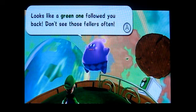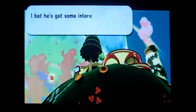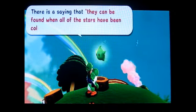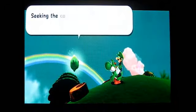Looks like a green one followed you back. Don't see those fellers often. I bet he's got some interesting stories to tell. Why don't you go say hello? We're going to do that really fast because this is actually a very important part of the game. Come on Yoshi, let's let Yoshi join us. Infinite Flutter for the win. Let's go see what this Luma has to say. Seeking the cosmic jewels has been our lifelong pursuit - they're saying that they can be found when all the stars have been collected. So that's actually a hint to what happens next after you get all the stars. Thanks for watching this episode of Let's Play Mario Galaxy 2, this is Levi here from the Buzzcut Boy, and until next episode, I'll be seeing you next time.